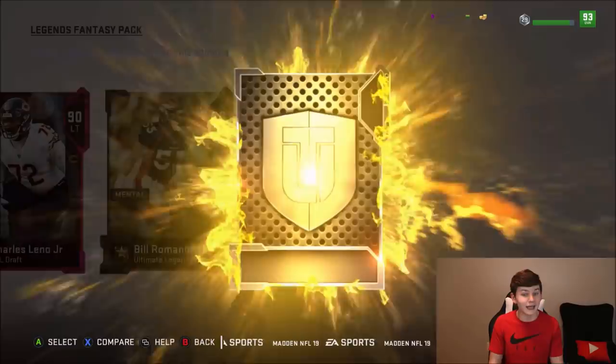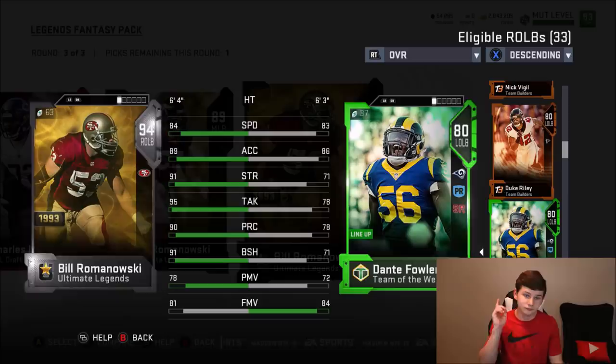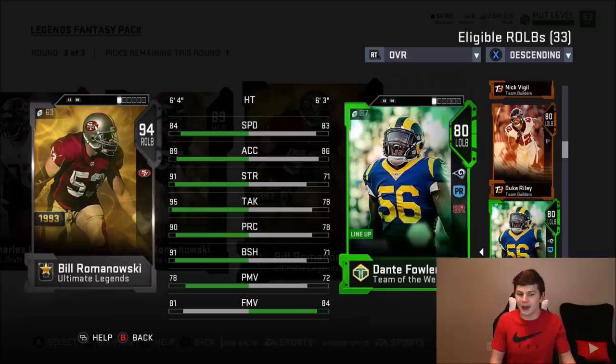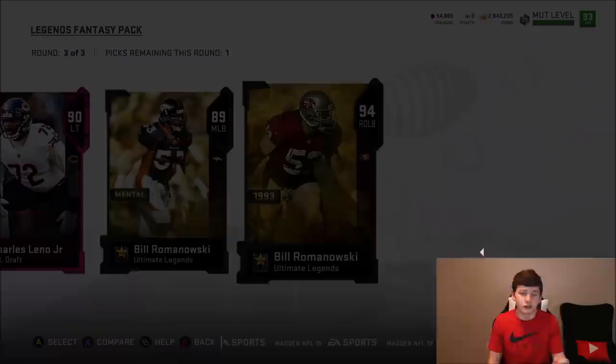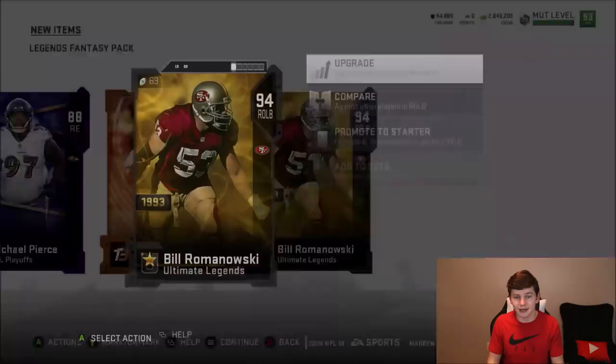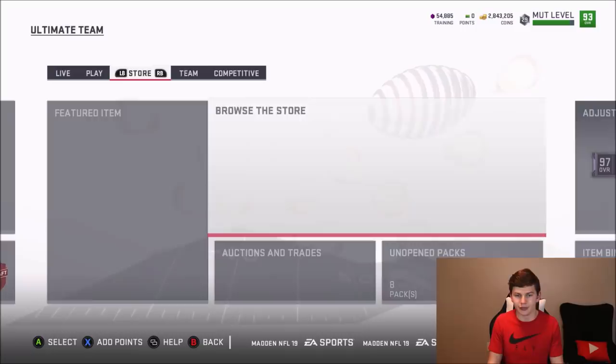I know people are gonna be mad at me but I'm waiting on a better path for the right inside linebacker. Actually, I think Bill Romanowski we could potentially use — I don't love that he doesn't have great pass rush stats, only 81 finesse move, but his strength and block shedding are much higher. I will take him for now until we get a better right inside linebacker. That's 9,000 training — a lot. I'm really hoping to eventually get Lawrence Taylor's power up.